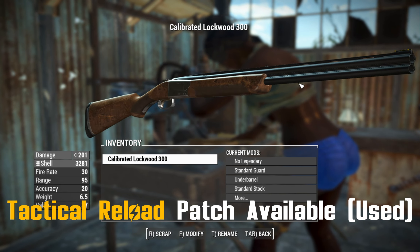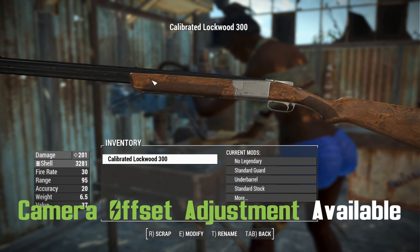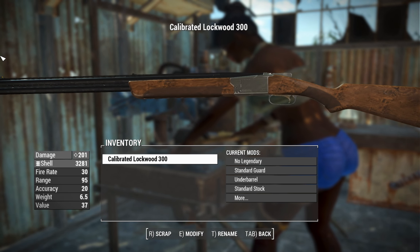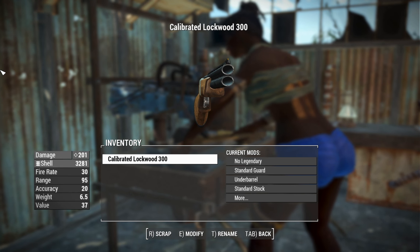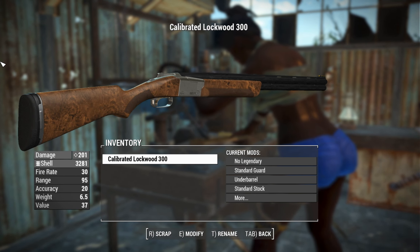Despite this thing being of Browning design, it's actually made in Japan — they've got a factory over there and they produced these things. It was developed around the early 1970s, so it goes back a little bit, but it must be pretty reliable if they're still using it today. And what do they use it for? Skeet shooting.